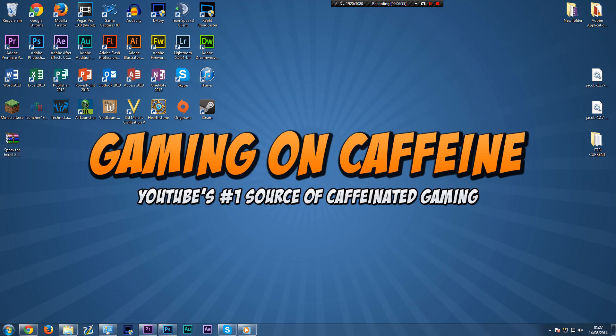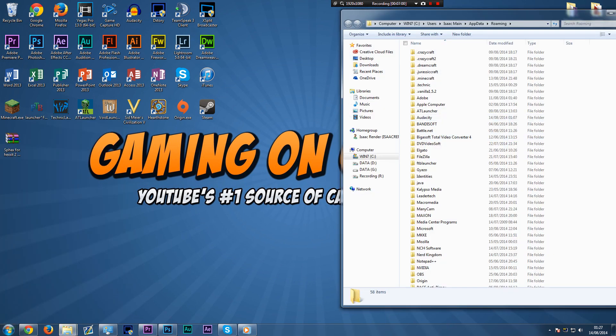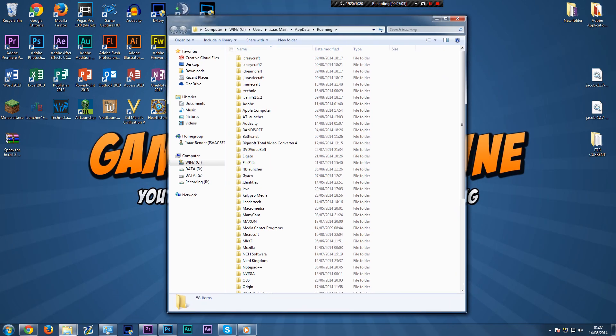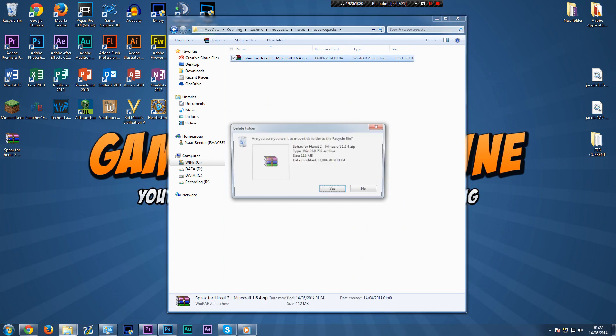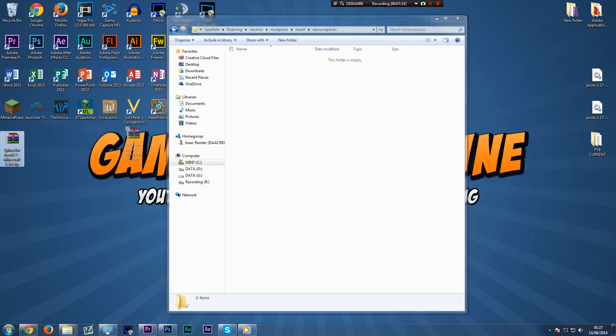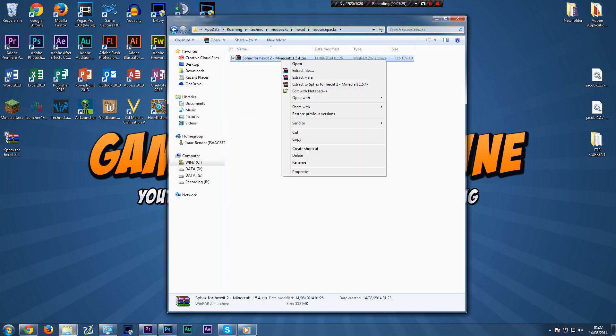In order to get it onto your game, you need to go to your start menu and type in %appdata%. If you're on Windows 8 and don't have the start menu, you can just open up any folder, click in the address bar, and type in %appdata%, then press enter. It should bring up something like this. You will have a Technic folder if you've installed everything properly and have the new Hexxit. Go to Mod Packs, then Hexxit, then Resource Packs, and simply drag and drop your new Sphax for Hexxit 2 file in there.